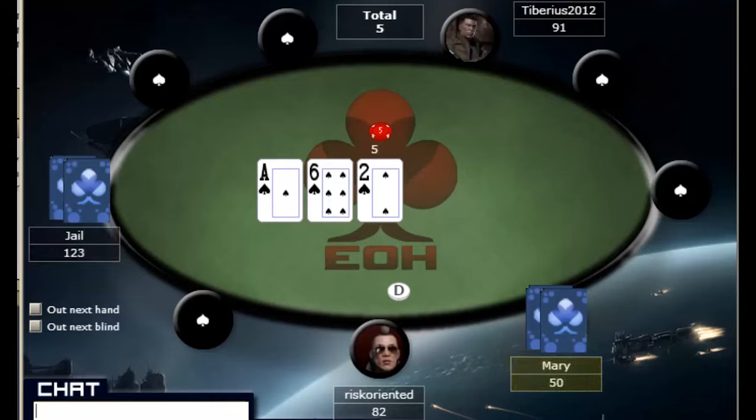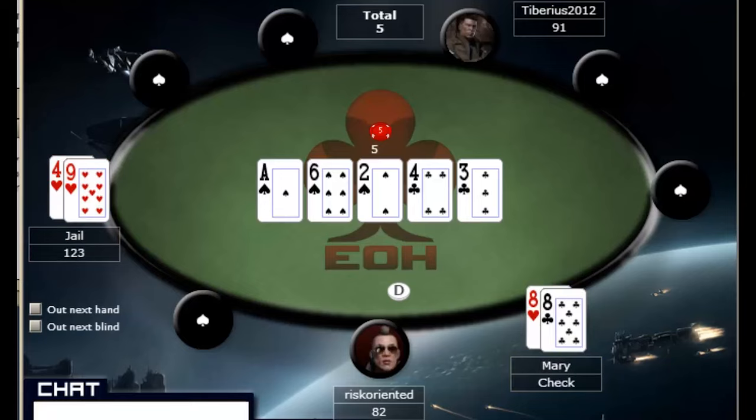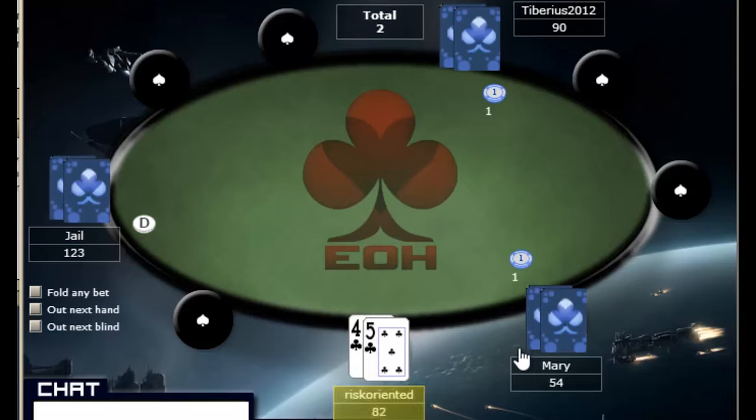Your value bet should be sized appropriate to the size of the pot, the opponent you're playing, the strength of your hand, and even the strength of their hand in most cases. Generally your value bets are going to be sized somewhere between a half and two-thirds of the pot — sometimes full pot, but much more rarely. You'd bet full pot on the river if you thought they had a very good hand but you had an even better hand. Mary played very passively with two eights, so I'm happy to confirm she is a bad and very passive player.